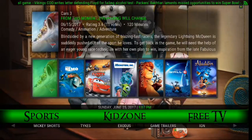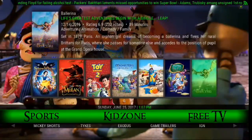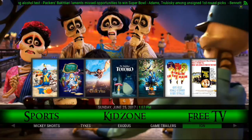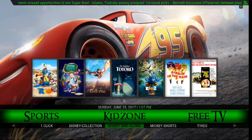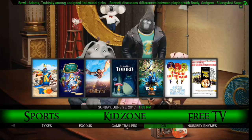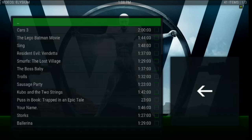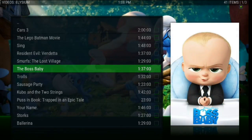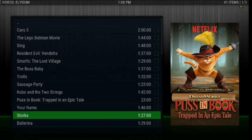Kid Zone — obviously widgets again. You've got all of your kid movies here, and it looks like a lot of Disney movies, probably pulling from the Disney collection. And if you scroll down, you've got your Exodus, Tykes, Mickey Shorts, Disney Singalong, and then you've got all these other options. There's Game Trailers, IGN, Nursery Rhymes. If you click on Kid Zone, you've got a lot of choices on your movies this way too.